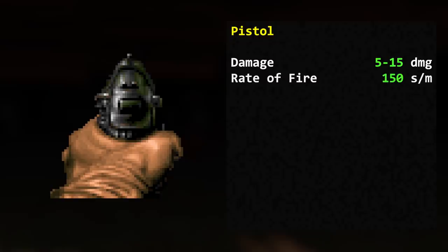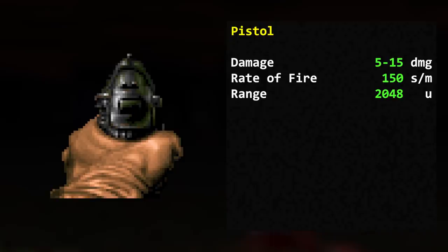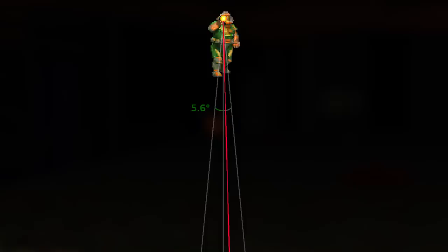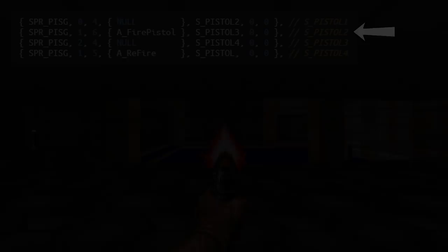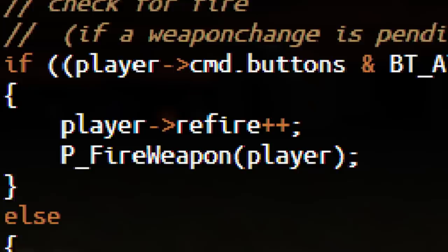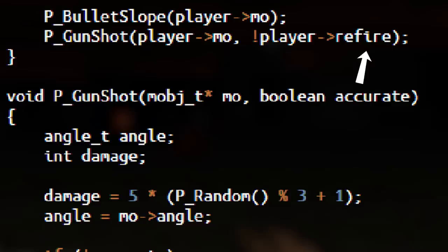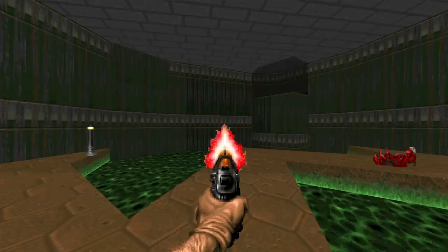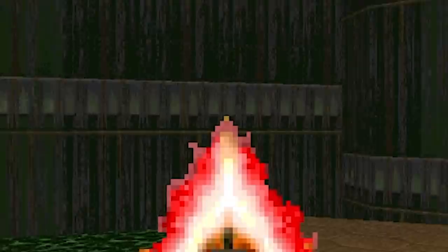The pistol is a standard weapon you always start with. It deals 5–15 damage in multiples of 5, fires at 150 shots per minute, has a range of 2048 map units, uses bullets, and occupies weapon slot 2. The maximum horizontal bullet spread is about 5.6 degrees, but the first shot is always 100% accurate. At the end of its firing animation a refire check occurs — if you hold the attack button, it fires again and increments your refire value, making subsequent shots inaccurate. If you tap instead of hold, the refire value is never incremented, so all your shots will have no spread whatsoever.